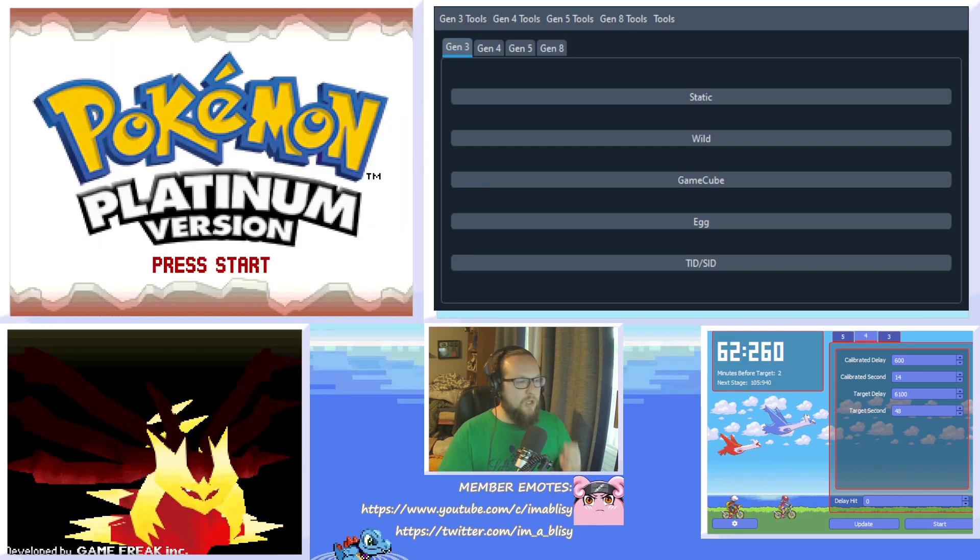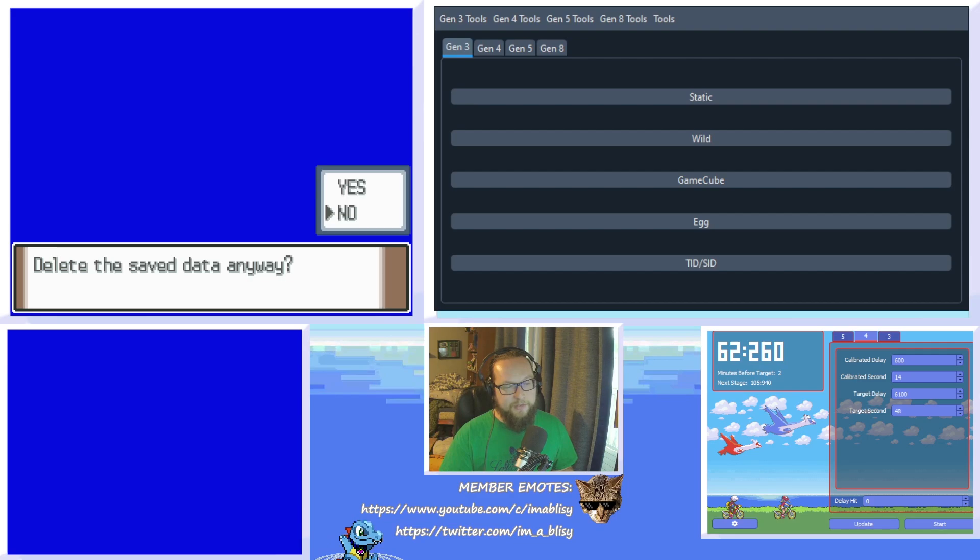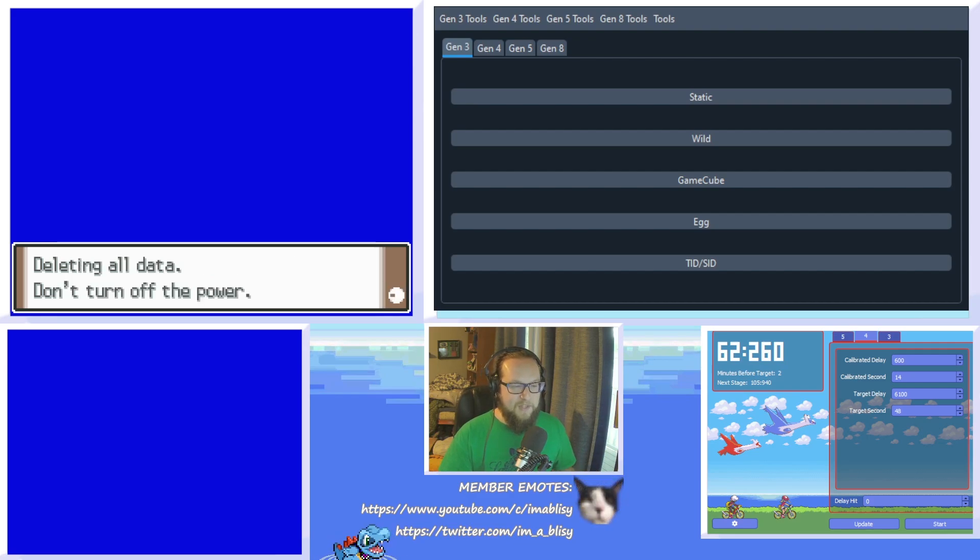In-game, you're going to want to get to the title screen and then hit Up, Select, and B. It'll ask you to delete your save data — just click yes. You have to do this step because if you try to start a new game and save without deleting the old save data, you actually can't save the game, so any work you would have done would not be saved.